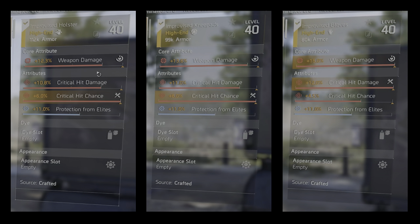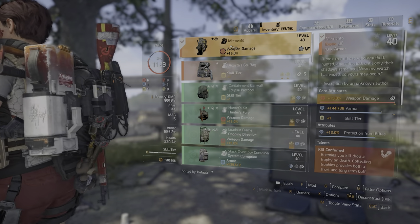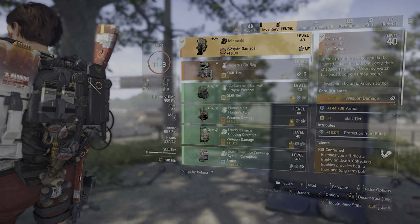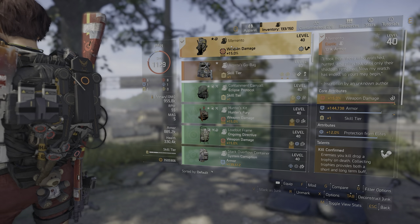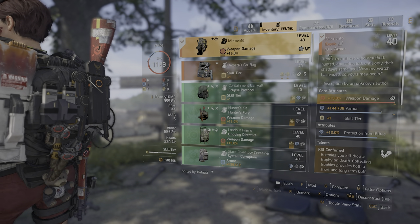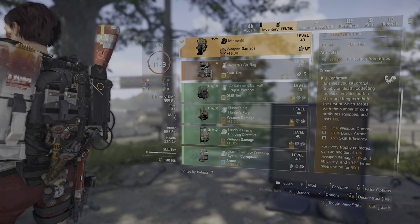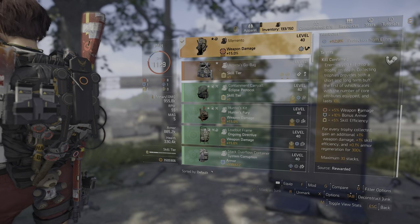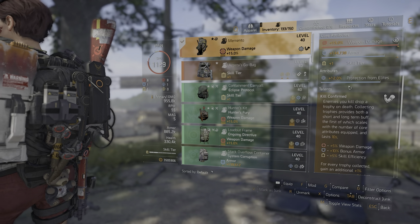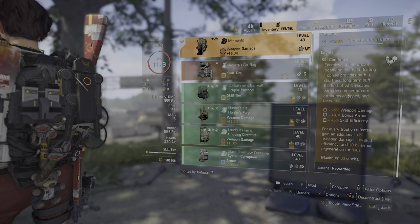On all three pieces of improvised we've got weapon damage, critical hit damage, and critical hit chance, plus a protection from elites mod. Moving on to the backpack, we've got Memento — it's not a particularly well-rolled one. It has the damage buff, and all the trophies buffs. I tend to spend a lot of time in cover so running around collecting trophies I'm not usually making the most of the short-term buffs — I'm just building up the long-term momentum buffs. Instead of secondary attributes it has three core attributes: one skill, one armor, and one damage.